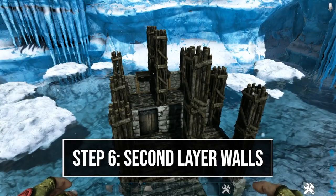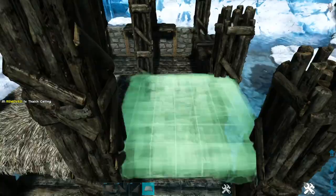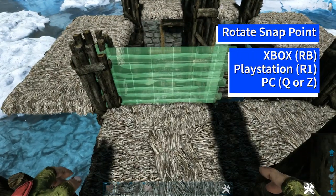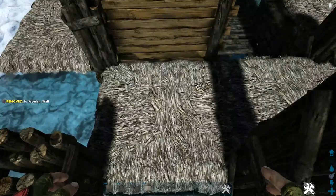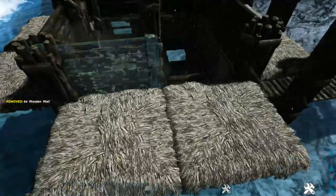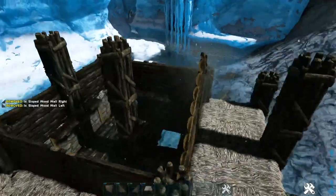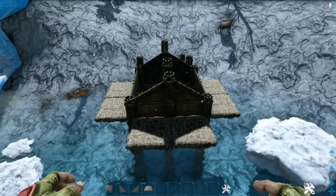Now start building the second level. First, go around the first level of walls and add thatch ceilings on the outside above them. Then get out a wooden wall, rotate the snap point using whichever key or button is appropriate for your system so you have the right snap point, and place it on the thatch ceiling. Go around and do this on each one. On the front and back sides, add the appropriate sloped wooden wall on top of each one. Once all are placed, destroy the thatch ceilings.